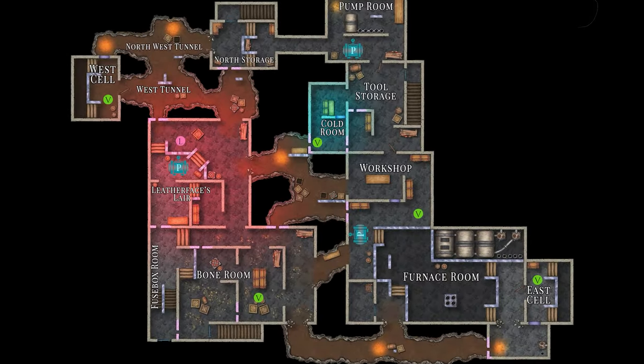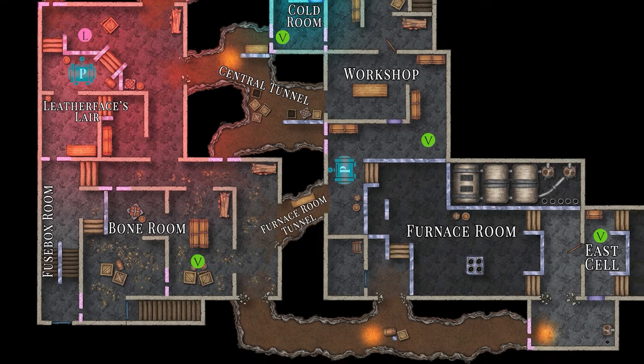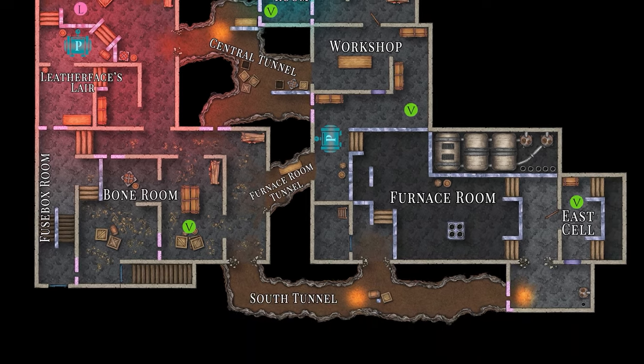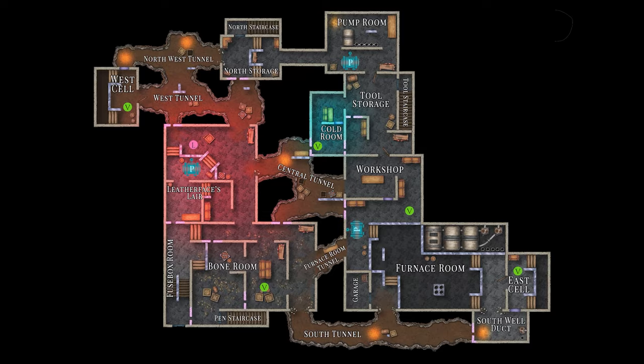Additional tunnels used for navigating the basement are the central tunnel, the furnace room tunnel, and the south tunnel. Use these areas along with the vents and gaps to efficiently move throughout the rooms of the slaughterhouse basement.